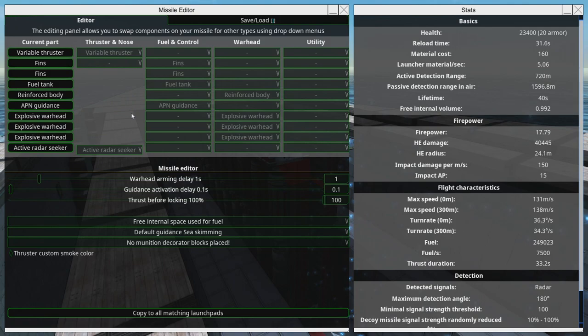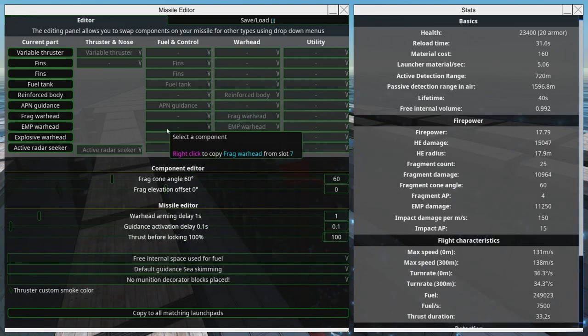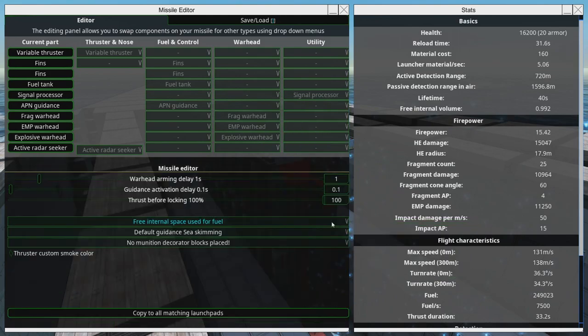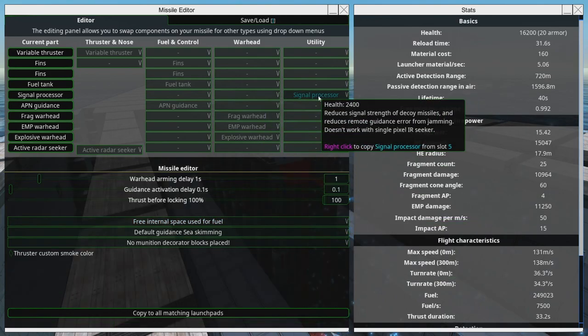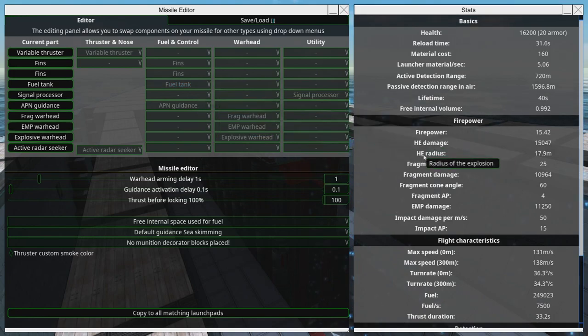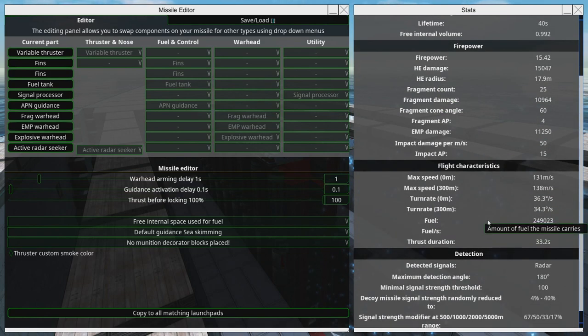So the thrust duration is already pretty good. We can set the custom — I'm not sure what to set this to. Variable Thruster — there's nothing special we want to do with it, so we're just going to leave that.